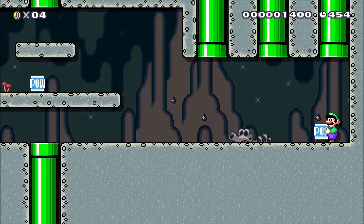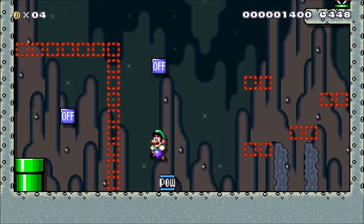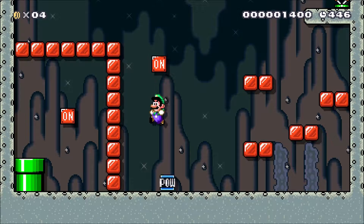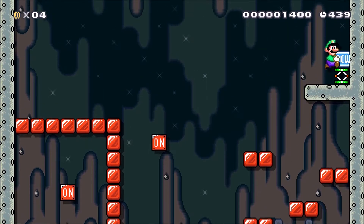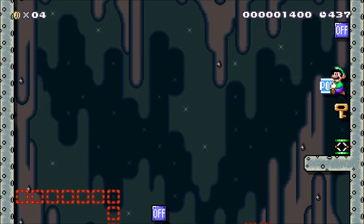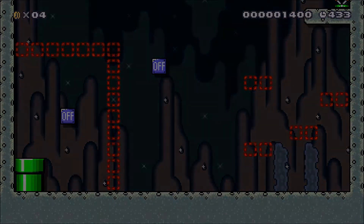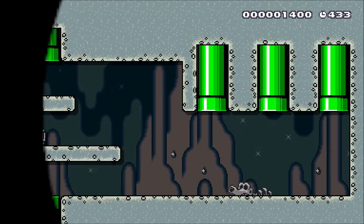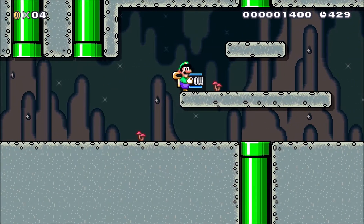Why can't I get in the pipe? Let's put it down right here. There we go. In case I need it, let's take this with me. That's a key. I think that's all I can do in there — I don't think there's much more.